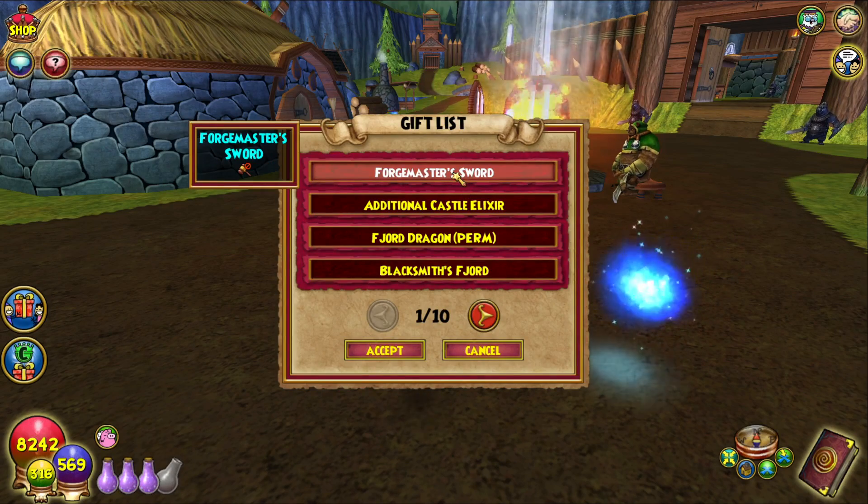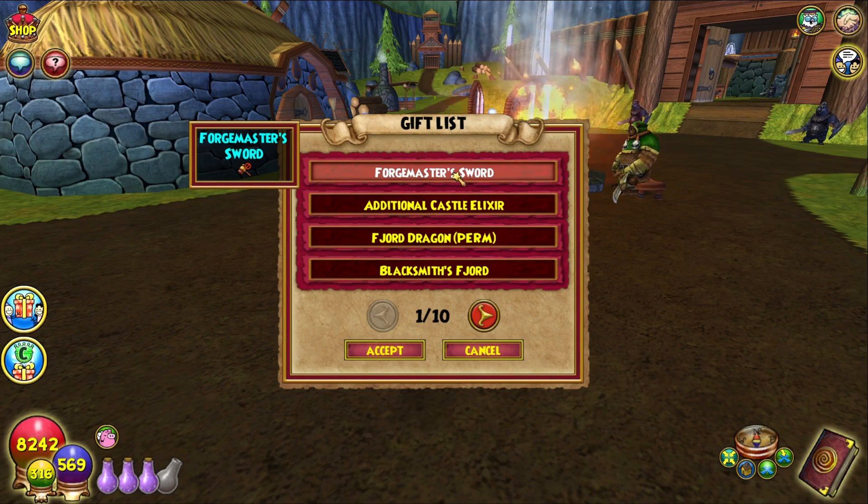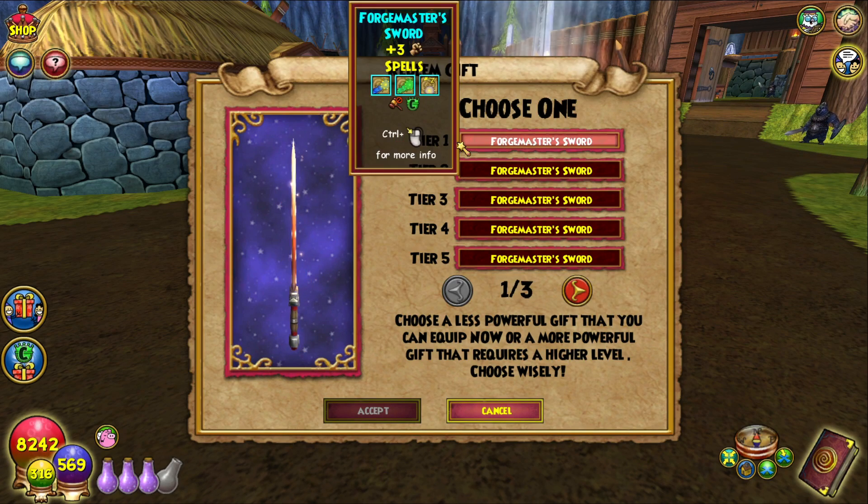I redeemed it and we have everything. We have the Forge Master set, starting with the Forge Master Sword. Let's see what that looks like. We have like a — not bad — with the little effects, I kind of like that. There are runes in the middle. It looks like it's coming straight out of a forge, so I like that. That's actually not bad.